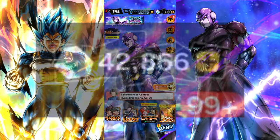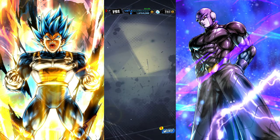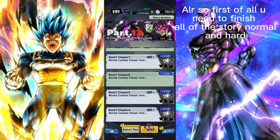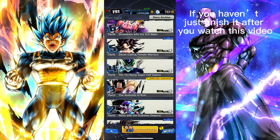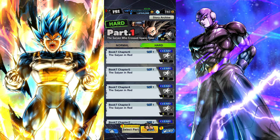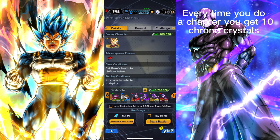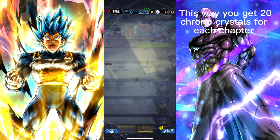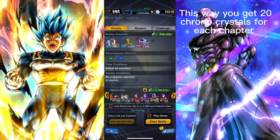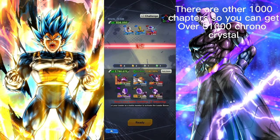Do you want this many Chrono Crystals? Then follow my steps. First of all, you need to finish all of the story — normal and hard. If you haven't, just finish it after you watch this video. Every time you do a chapter you get 10 Chrono Crystals, and you get more from the missions. This way you get 20 Chrono Crystals for each chapter. There are over 100 chapters, so you can get over 51,000 Chrono Crystals.